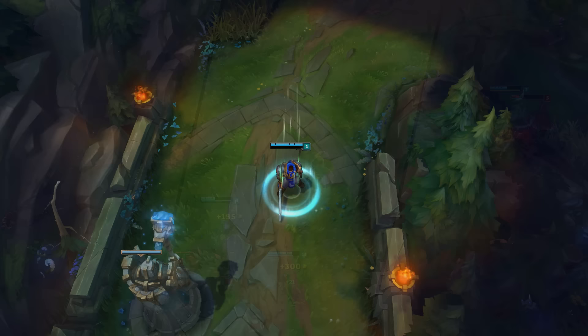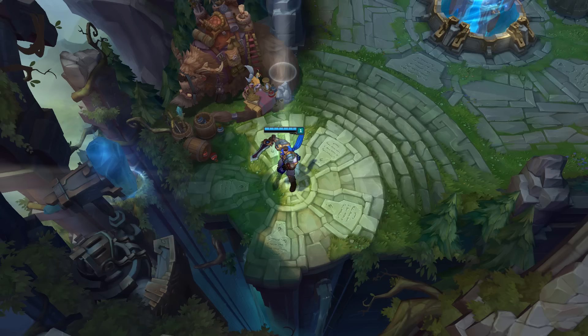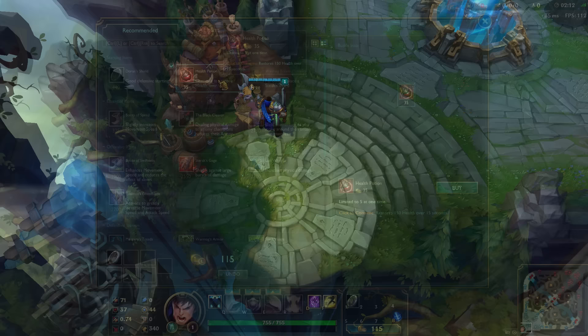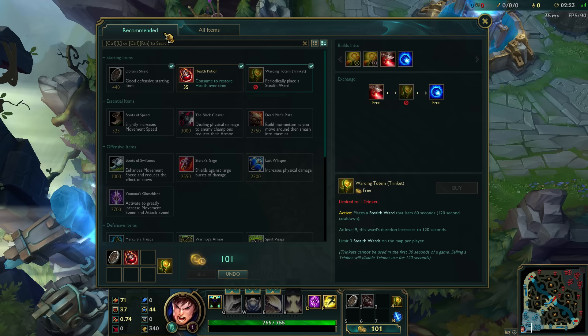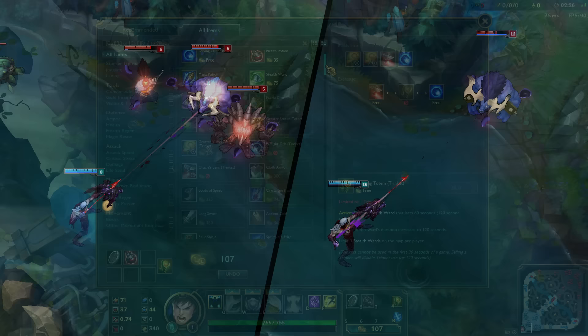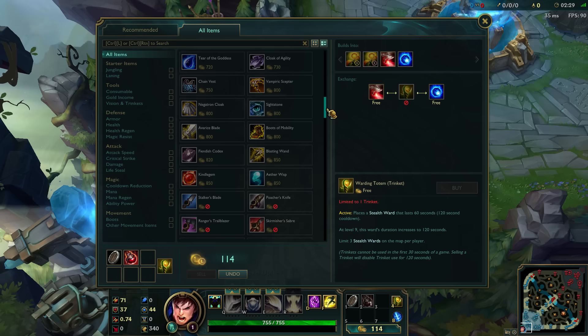The second way to get stronger is buying items. Items are bought at the shop in your base using gold earned from killing enemies during a match. Once you've bought an item, it goes straight into your inventory and you immediately gain its benefits and power up. If you don't know which items to buy, you can check the recommended tab in the store for some pretty good stuff for your champion. Once you know your way around the shop, feel free to experiment with different item combos as you develop your own style, but if you ever get lost, the recommended tab has your back.